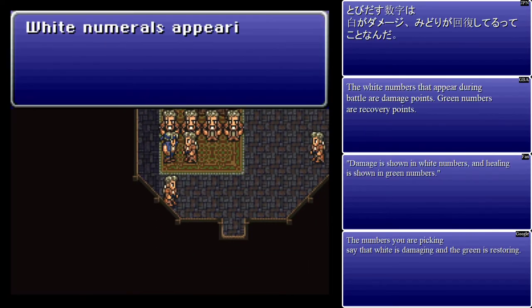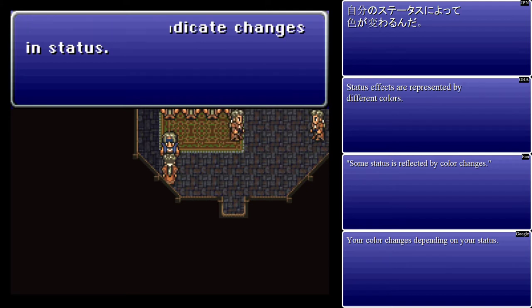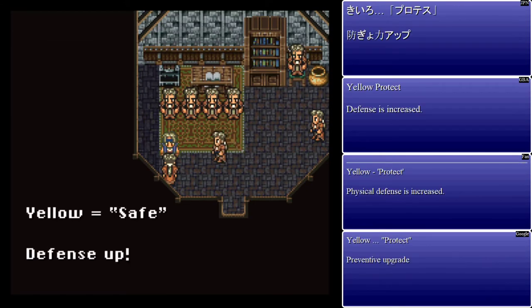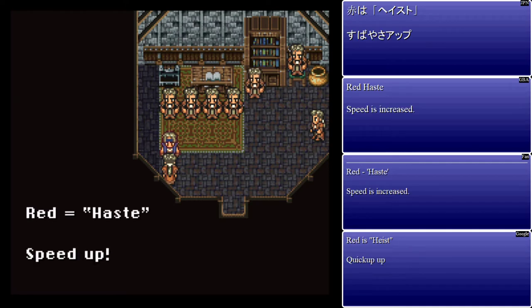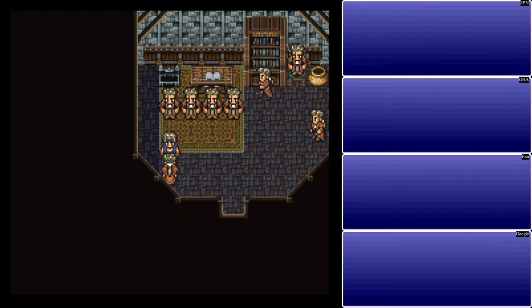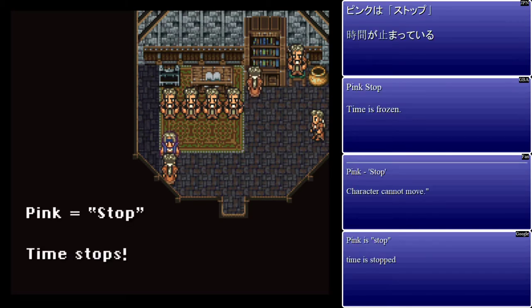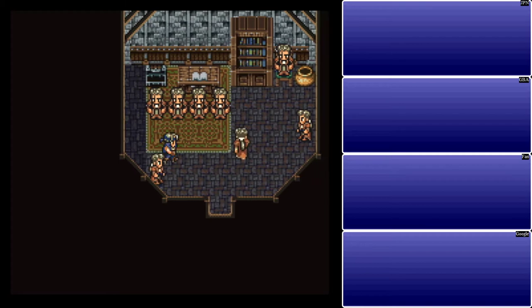Color changes indicate status. Basically these are auras you can see here. Yellow is Safe, which is Protect. Green is Shell, which is magic defense. Red is Haste. White is Slow. Pink is Stop. And that's pretty much it.